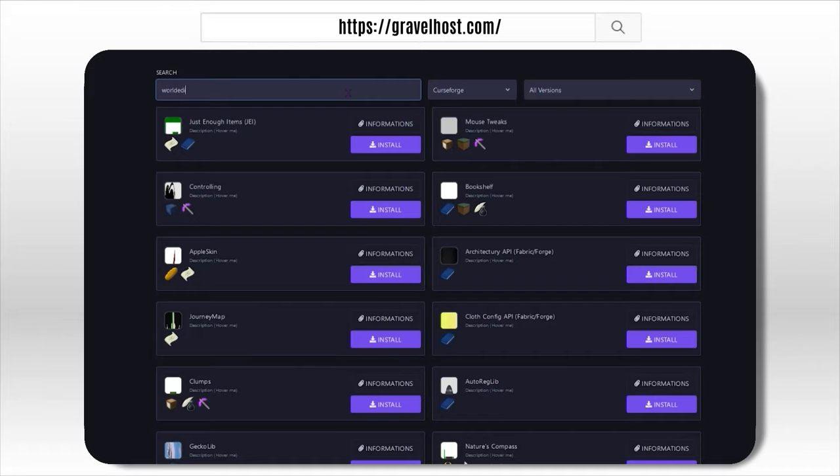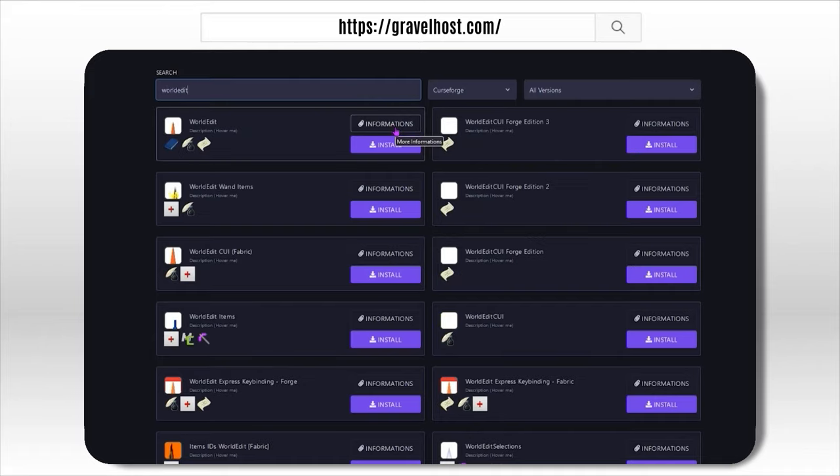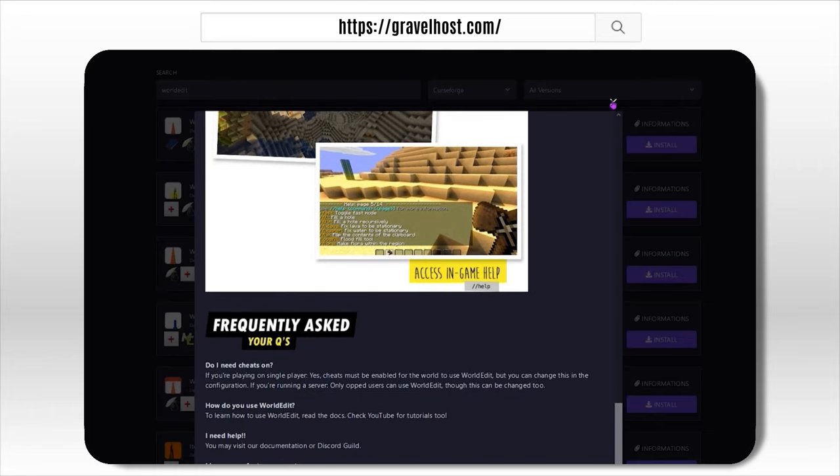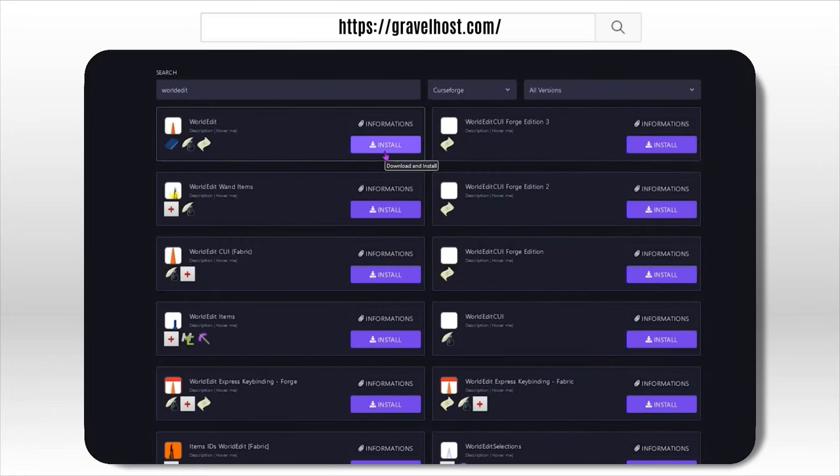Before we jump into Number 2, if you want to play these plugins with your friends, check out Gravelhost.com. You can easily choose from any of these plugins and instantly install and play.